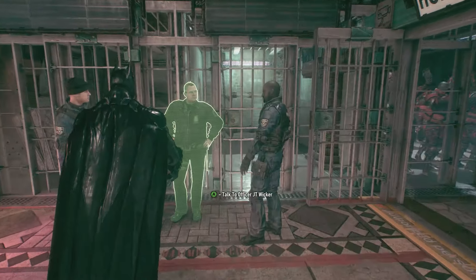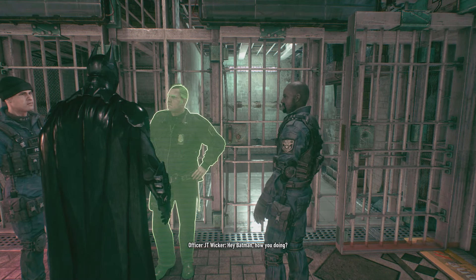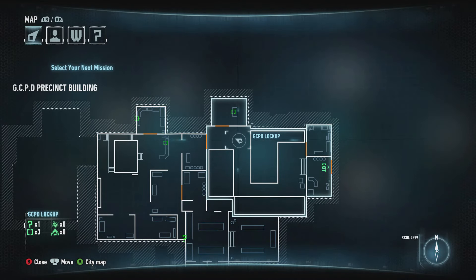Now inside there's actually a Riddler informant. You can interact with him in exactly the same way — push the counter button and you'll interrogate him. I'll let that play out in your game, because it's kind of cool.